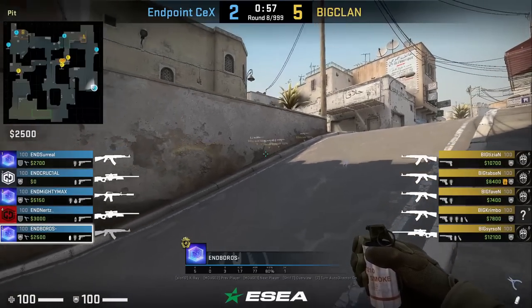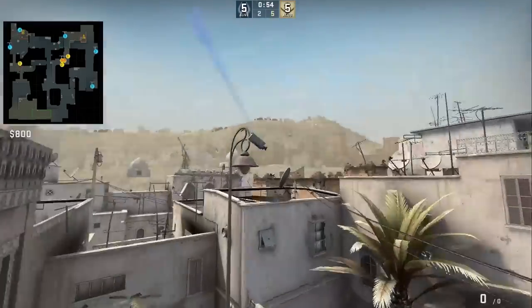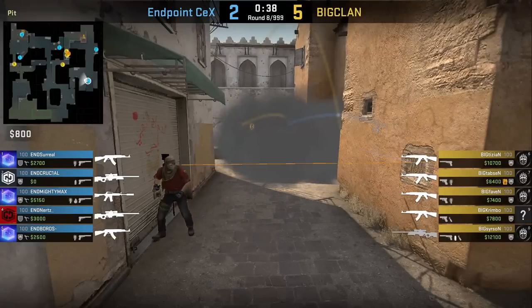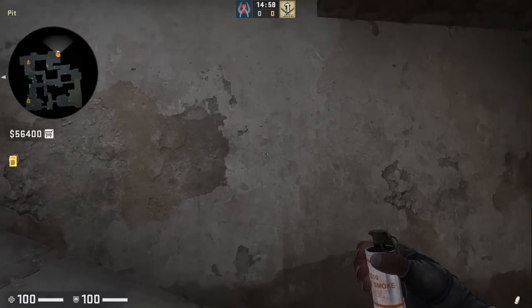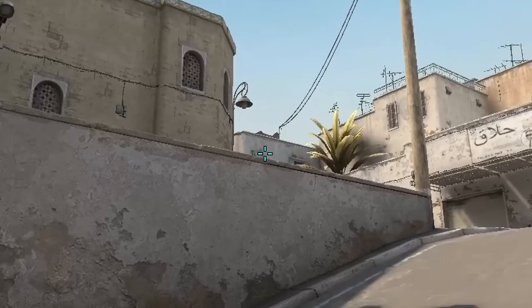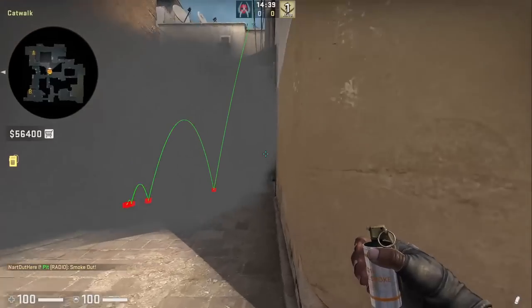Forest tries to smoke short from pit but misses — it leaves a gap to the left. The lineup: stand at this mark on the wall, aim to the right of this window, then jump throw. The smoke doesn't go as deep and does leave a small gap to the left. If you know a better lineup, feel free to share it.